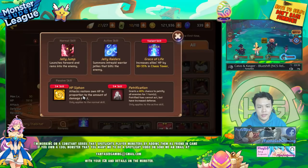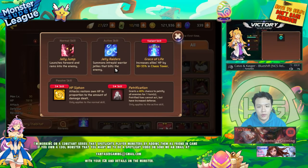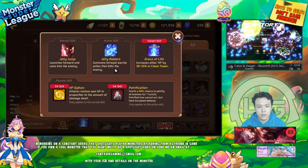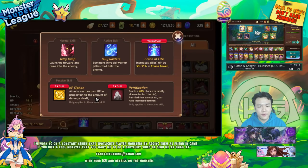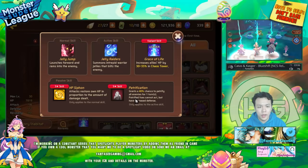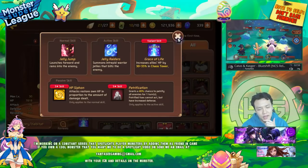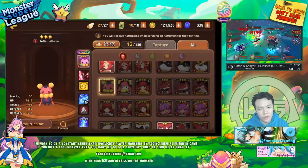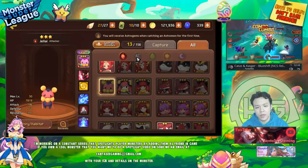She has a normal skill and an AOE skill. The AOE skill is an HP siphon — basically she can heal back, which is self-sustain. She also has a petrification at a 40% chance for one turn. 40% is actually a little bit low in my opinion, and I'm not sure about the fire version overall. She's an okay unit early on but doesn't really have the right skill set to stay useful as the game goes on.